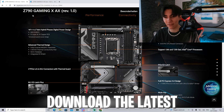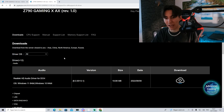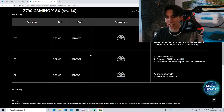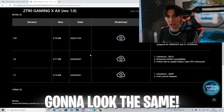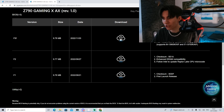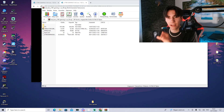This is my current motherboard, the Z790 Gaming X AX. I just went on Google, typed it in, and found the latest version. Go on the manufacturer's website and look for the BIOS section — this applies to any brand, whether ASUS, Gigabyte, or whatever motherboard you have. Just look for the latest update, which right now is from November 3rd called F3F, and download it directly from the website.